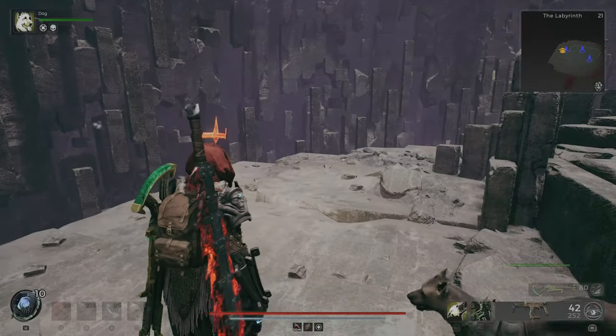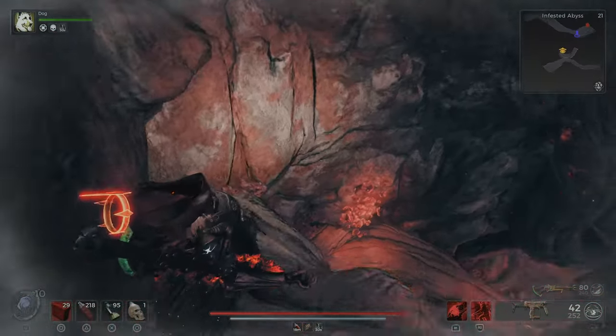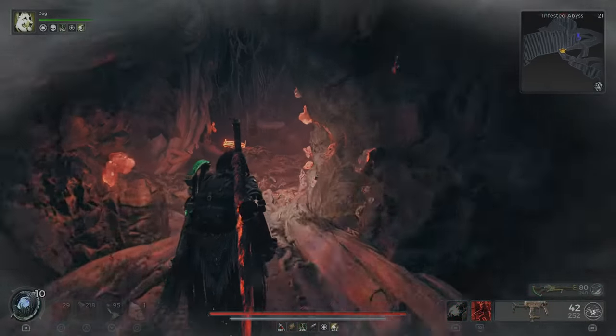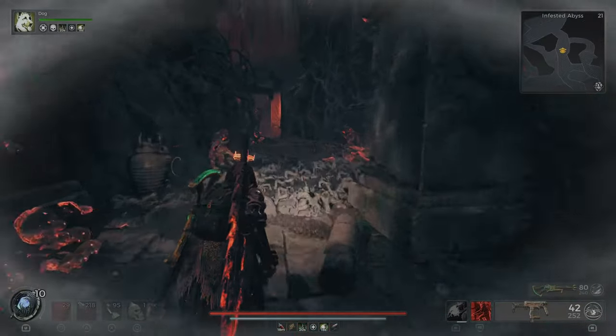So let's go back to the enemy. Once you make it back to the Invested Abyss, just go back to the NPC at the end and he will give you the Profane Heart.